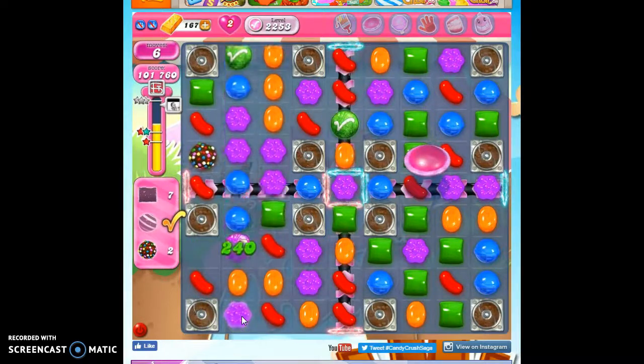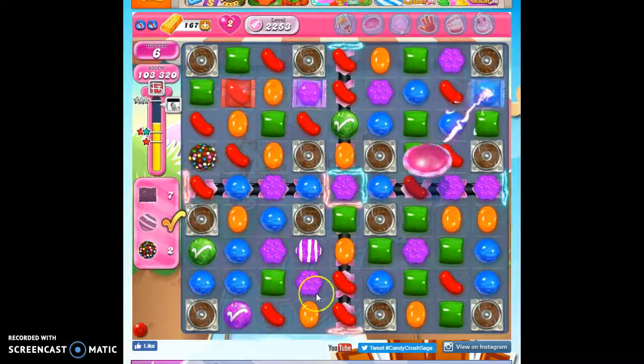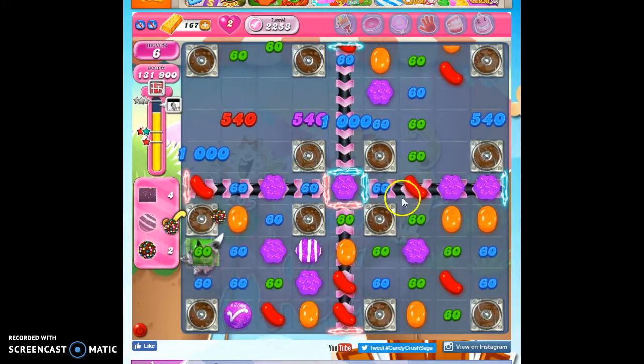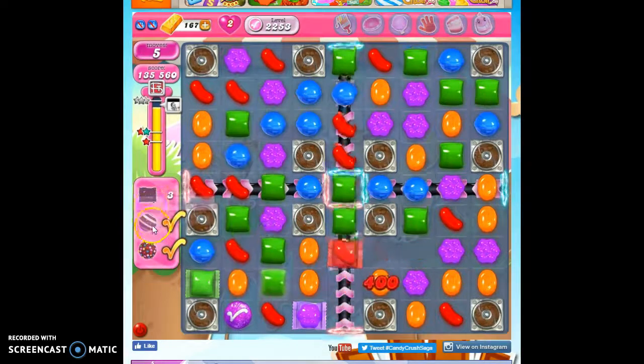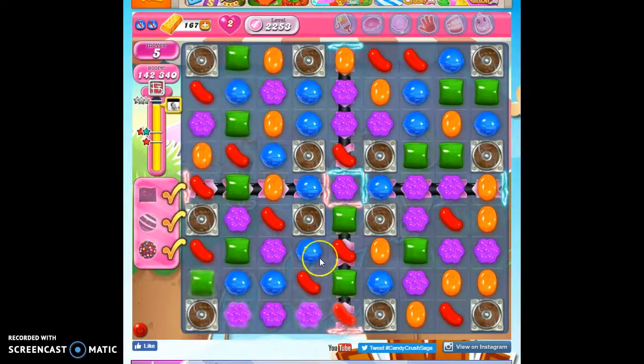That lucky candy turned into a wrapped. I'm going to take out colors, concentrating the colors down. Now I have all of my color bombs. So all lucky candies that I open up are going to be wrapped candies because that's the only thing I need. And that's how I beat level 2253.